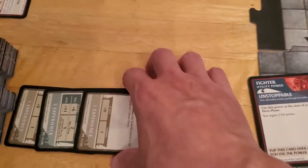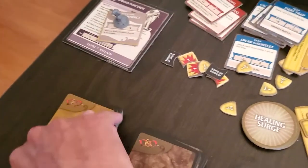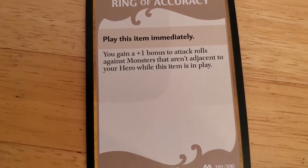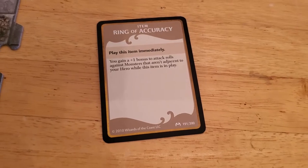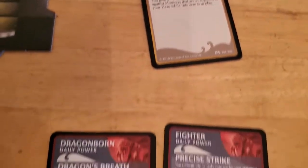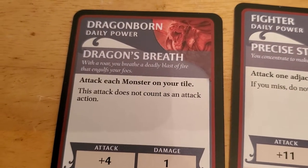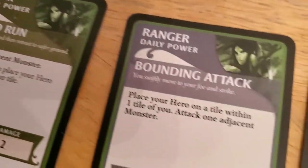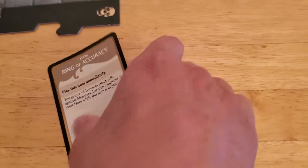The kobold skirmisher goes down and we now have four experience points. Alyssa will get a treasure card for that. The item reads: play immediately — you gain a plus one bonus to attack rolls against monsters that are not adjacent to your hero while this item is in play. I can give the item to whoever I want. Both heroes pretty much always attack adjacent, except Arjun has some non-adjacent options like dragon's breath. So we'll give this item to Arjun.